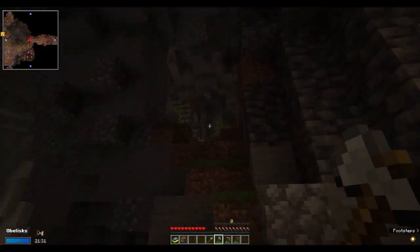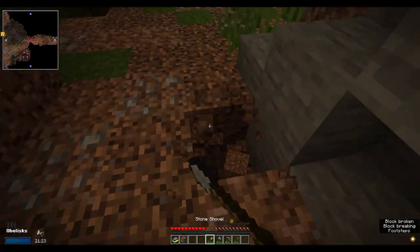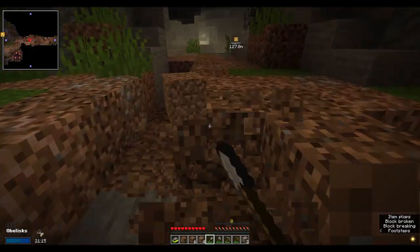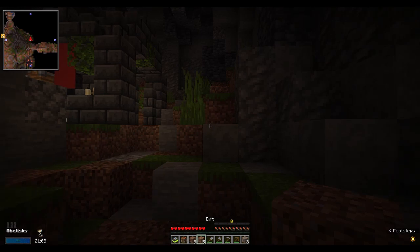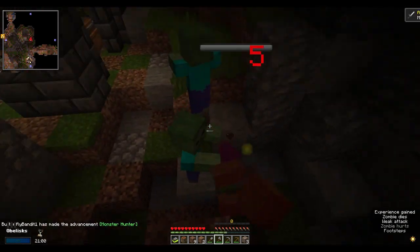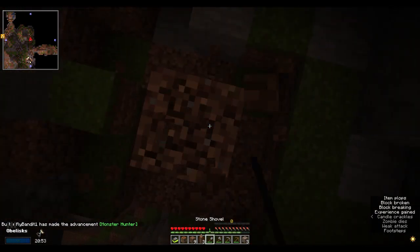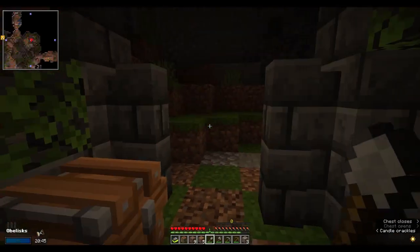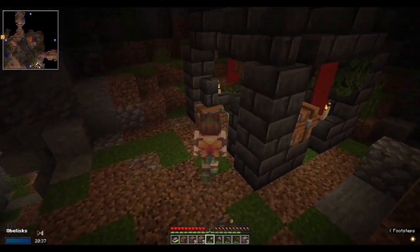Now I can go check out that chest. The best way to avoid dying in this, since I've got essentially no health and no way to generate health at the moment — because you can't just eat food and generate health in here — is to hide up a tree, which just makes it a bit easier to kill all these mobs. Are there any more mobs spawning? Nope. Because there were a lot of them, that meant the spawner ran out. There's nothing else to get.